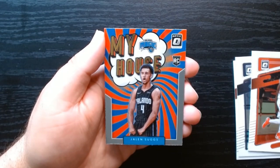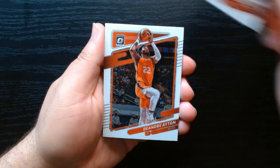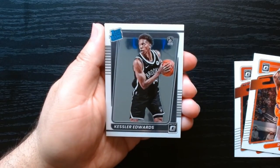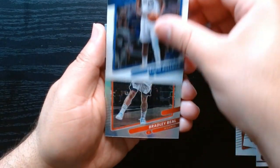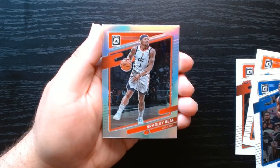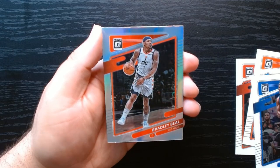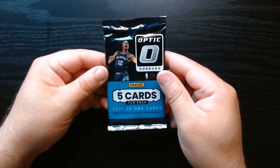Fifth pack, let's get it. Trey Young, DeAndre Ayton — who really fell off — Kessler Edwards on the Rated Rookie. And our silver is Bradley Beal — one of the biggest disappointments in the Phoenix Suns. Phoenix with Bradley Beal and KD — that was horrible.